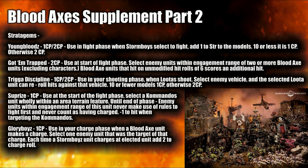Glory Boys costs 1 CP, used in your charge phase when a Bloodaxe unit makes a charge. Select one enemy unit as the target — each time a Stormboyz unit charges that elected unit, add 2 to the charge roll. For 1 CP that could be a steal if you've got loads of Stormboyz. Adding +2 to charge rolls for all your Stormboyz charging that unit really means if there's a unit you want shut down, elect for multiple small units of Stormboyz to charge in — at least one will get in.